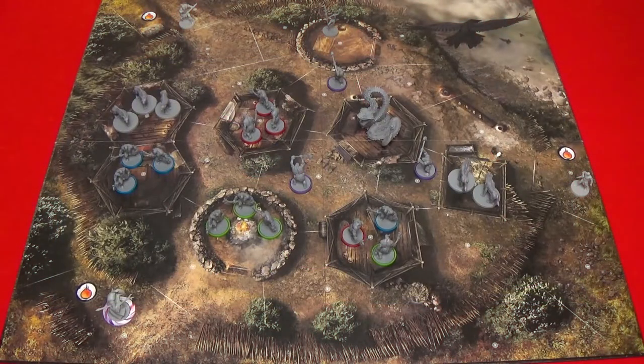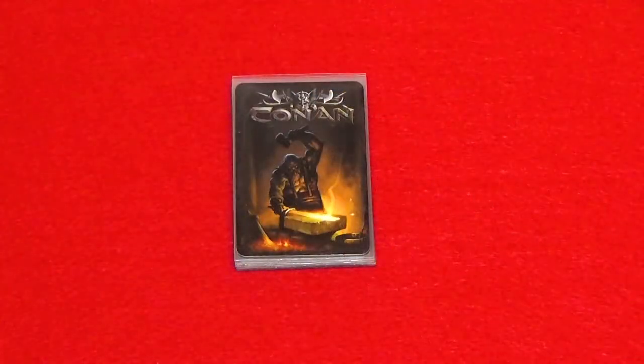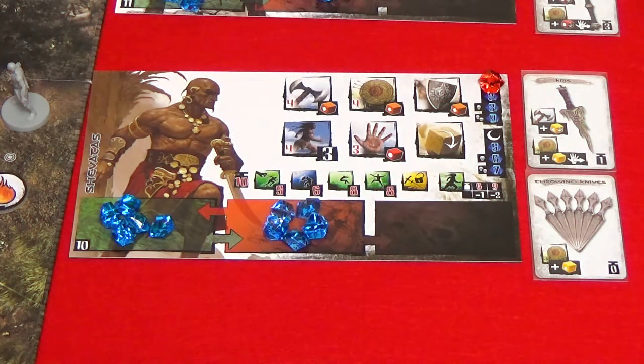Read the scenario rules and make any special changes to the board. Then form the asset deck if needed. Now let's go over the hero sheets.